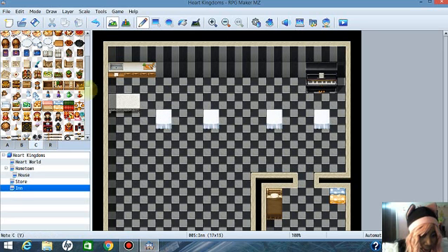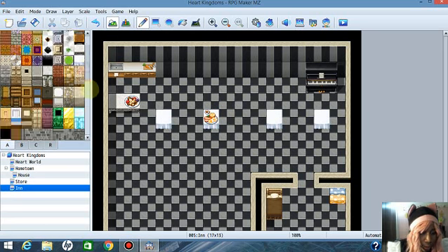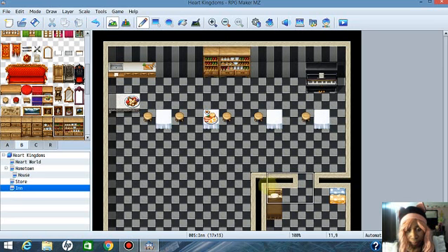Let's decorate the tables — just have a little fun with this, you don't need to follow me on this part. We can add chairs — go back to Tileset A... actually they're in B. Add chairs here, here, and here. And this pub will have a full bar — put the whole bar right here on the wall.